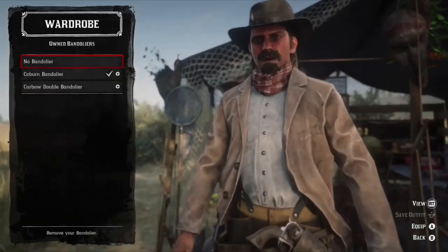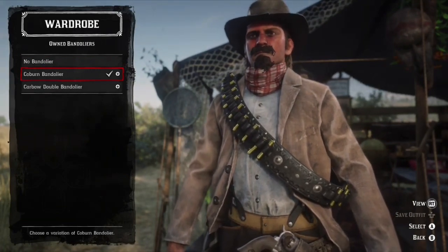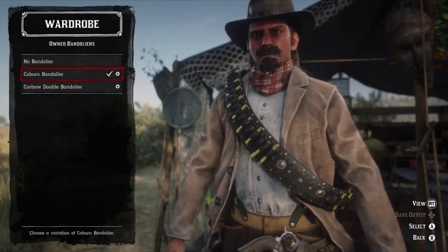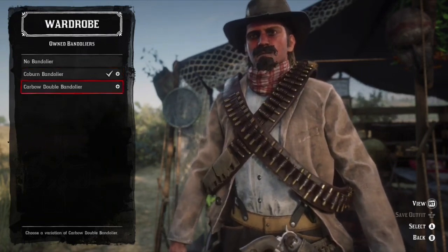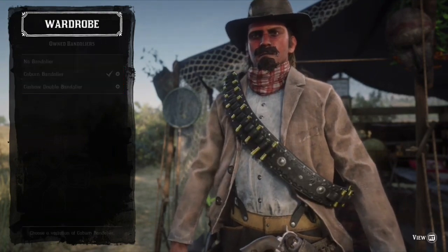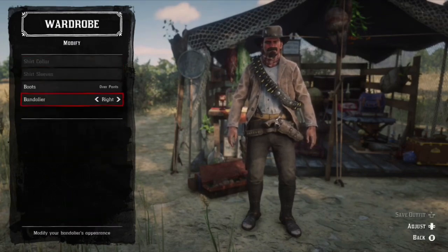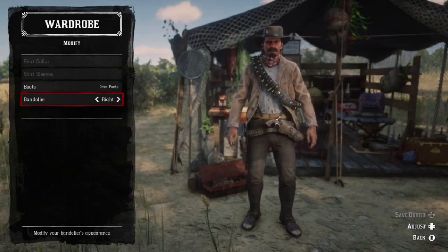For bandoliers, you want the Coburn bandolier. I think it's $118 in-game, or you can spend about 11 gold to get it. At first when you get the bandolier, it's going to be a little awkward because it'll be on your right shoulder, but if you press Modify you can go down to Bandolier and change the sides. You want to make sure it's on the right side.